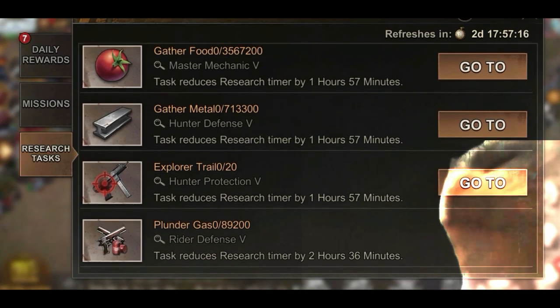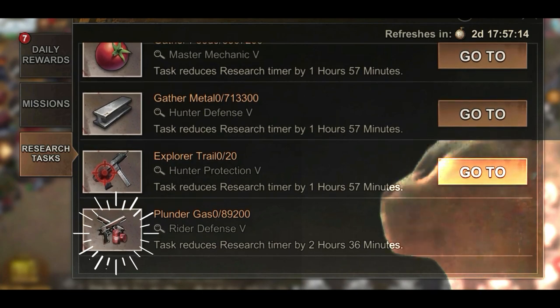Tip number seven: sometimes it's hard to finish missions that require you to plunder. Use a farm account with the login trick and plunder it.